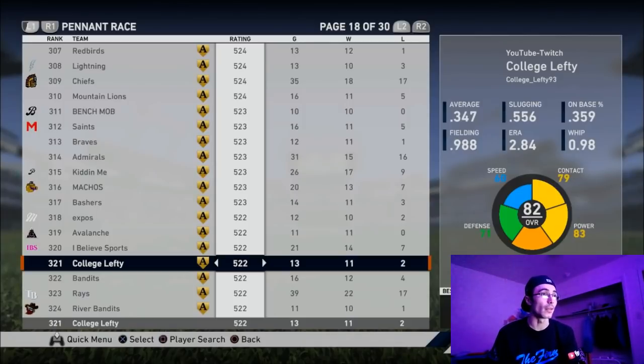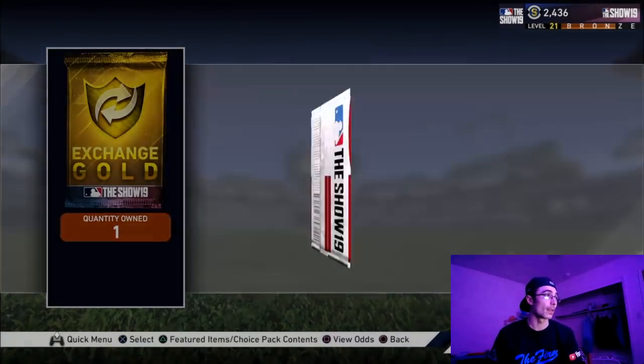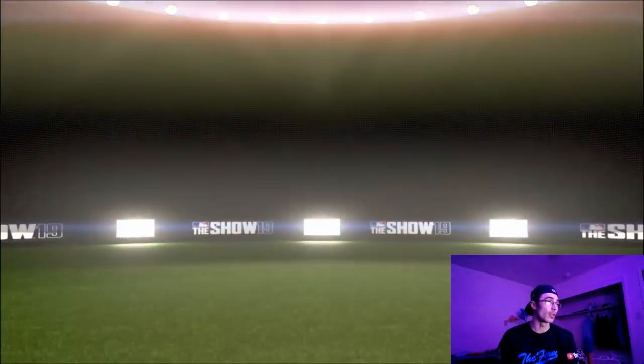Here are my stats through 13 games on All-Star difficulty: hitting .347 with a 2.84 ERA. Of my two losses, one I got smacked and couldn't pick up the guy — he hit everything out. The other loss was a blue screen of death — we were tied when it happened. Then I went ahead and did this exchange pack, revealing a gold card.